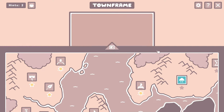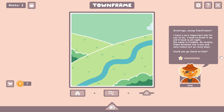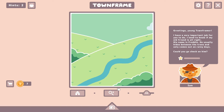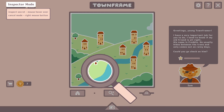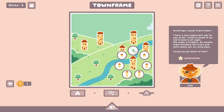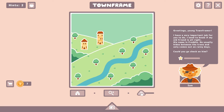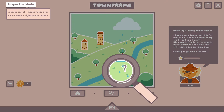This is our last one to take a look at today. Greetings, young Townframer. I have a very important job for you — I need to know if my old friend is alright. His name is Freddy. He usually hides between the trees and only comes out on rainy days. Could you go check on him? Can we bring on rain, or do we do that with wind? He hides between trees — maybe we need to make more trees. Maybe we make it windy. There we go.